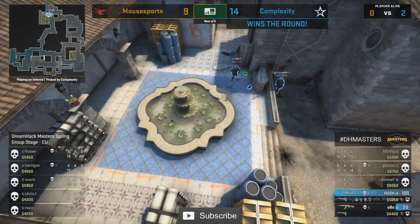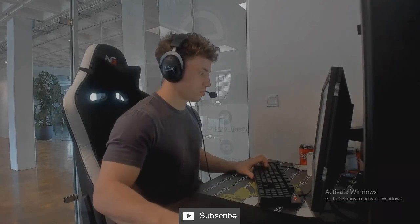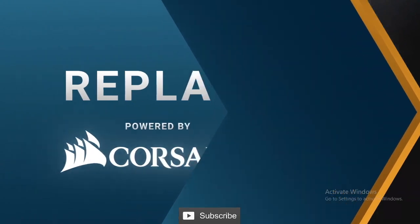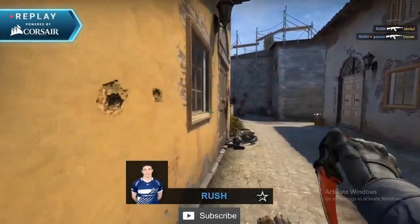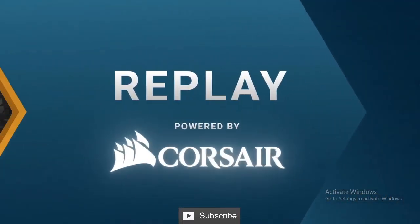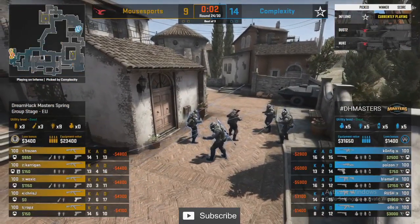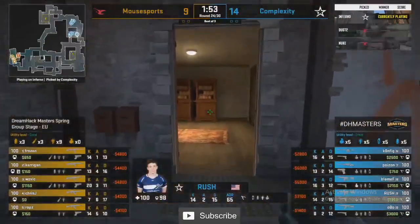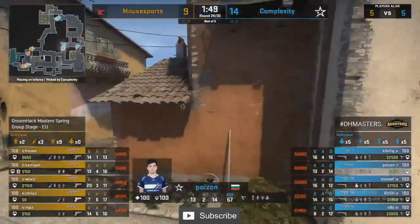No util needed — Rush has a full kit of util and just takes dry fights into B, closing out a retake versus Mouse Sports. Complexity have got to be feeling good right now — not even resorting to safe plays, just taking fights, death-matching and it works. Complexity two away from taking their map pick in this series. Dust 2 is around the corner for Mouse Sports — great map for them, but also a great Complexity map. Mouse Sports yet to win a T-rifle round in this game.